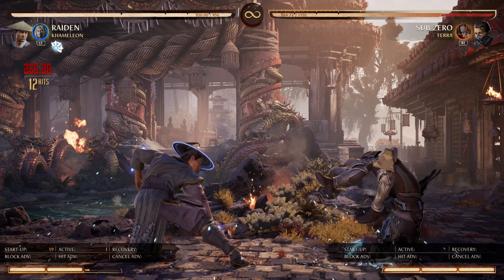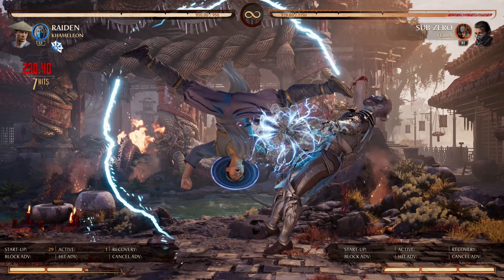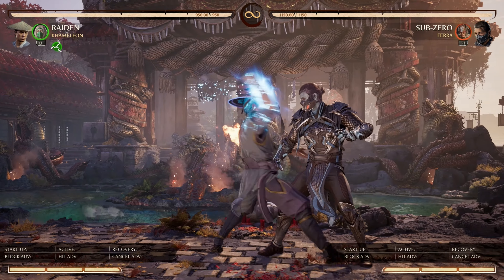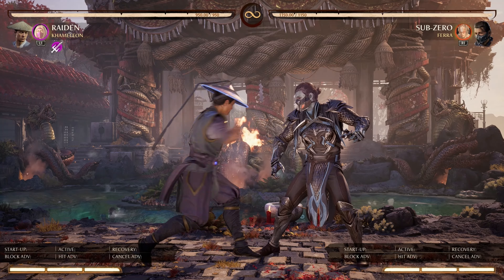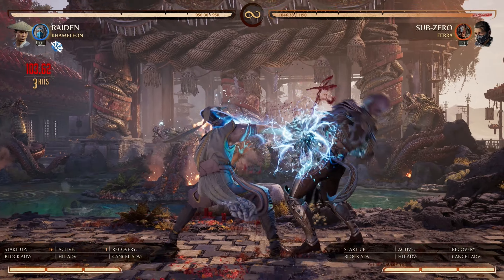First, we have startup frames. We know a punishing button must have less startup than the frames on block of a string, special, etc., to punish it. Secondly, each button has its own unique reach. Some buttons have very good reach, whilst others are very stubby in nature. This is a very important property to note, especially against strings or specials with pushback or far landing distances.